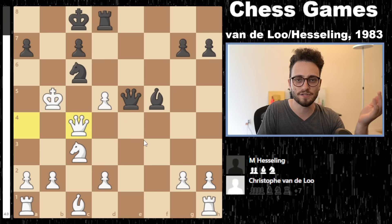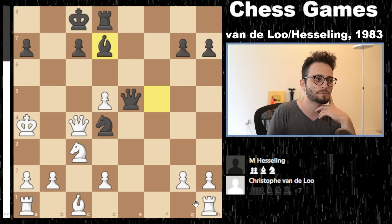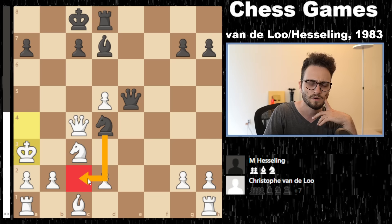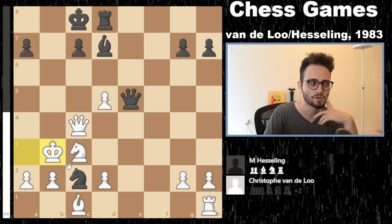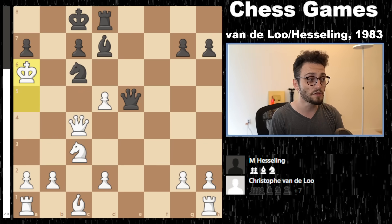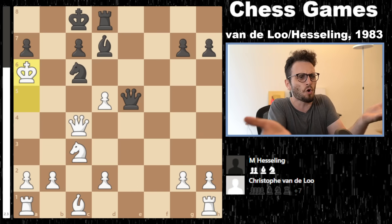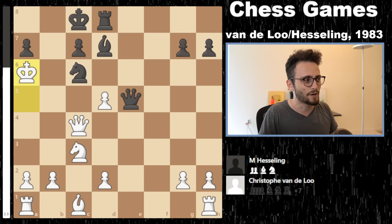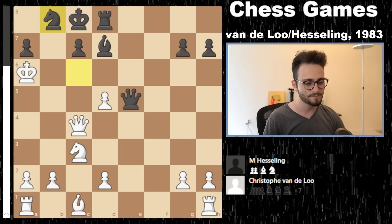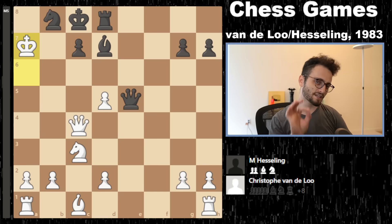White is still up 7 points of material and the king is no longer getting mated because it has a safety net. Knight d4 check, king to a4, bishop d7. It's time to bring the king back home — wait, it's not time to bring the king back home because knight c2. No repetition of moves — the king goes back forward. Not only does the king go back forward, knight c6. The king ain't slowing. Aren't you happy you clicked on this game? King a6, knight to b8. White took on a7 and now it's mate in five again — mate in five again.